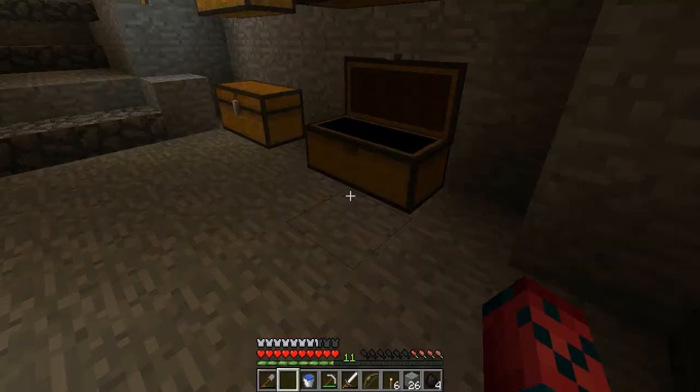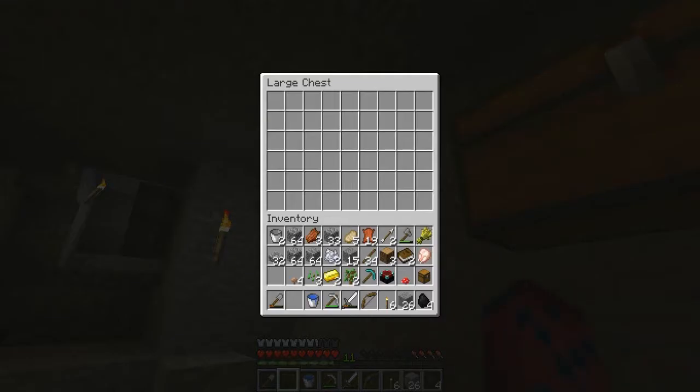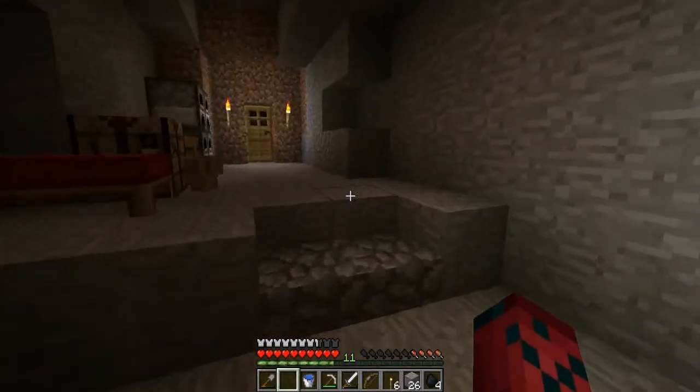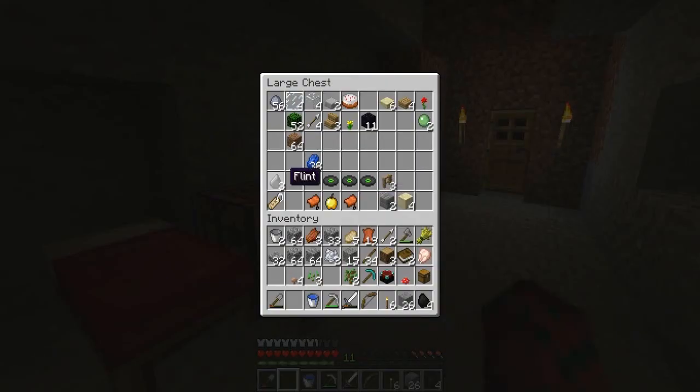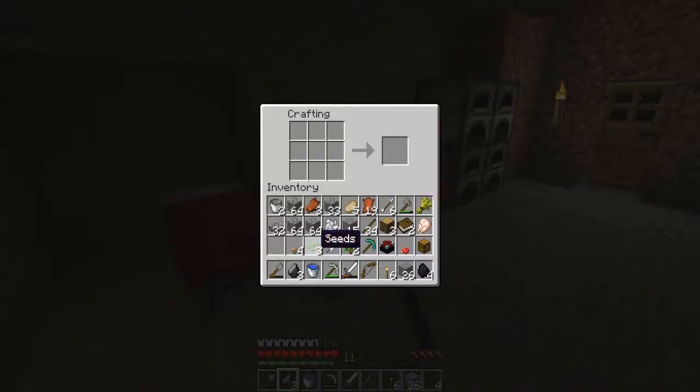I only have two arrows. Do I have any flints? Let's put the redstone in there, gold we'll put in there, don't want to lose that. I have some more arrows. To make arrows you need flint, a stick, and a feather. Do I have feathers? Yep, I do. Only one, so we can't really make much. I think it's like this to craft it.